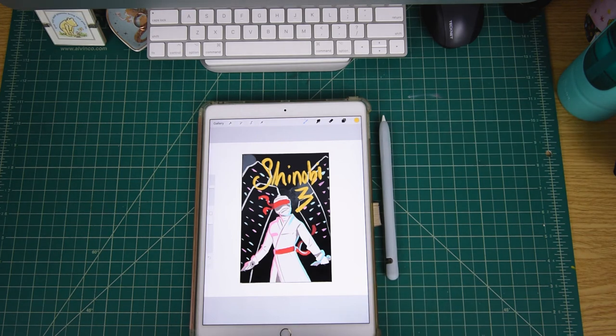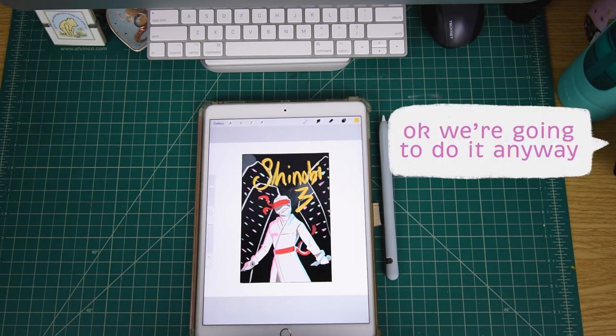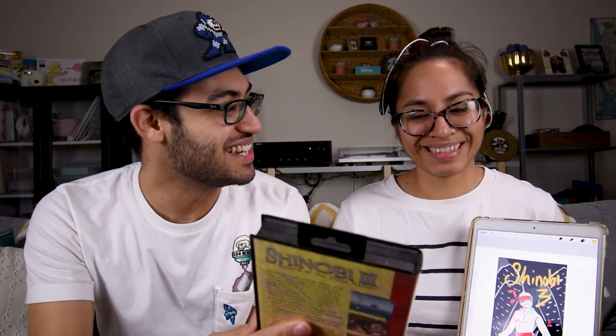Alright, are you ready to get greeted? No. We're gonna do it anyway. So we're back on the couch and Johnny's gonna reveal the Shinobi 3 cover art. But before we do that, let's remind the people what you came up with. I got the Master Shinobi in his white robe with the red headband and the red belt, no red knee pads, the logo in gold, and the backdrop is a city. Let's see how close it is to the original. Are you ready? Boom — Shinobi 3 Return of the Ninja Master. So I was kind of close. Let's do a side by side.